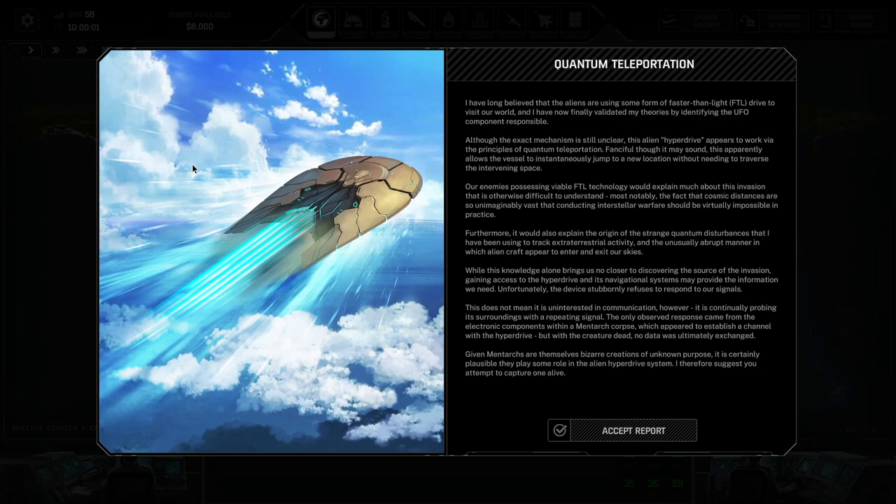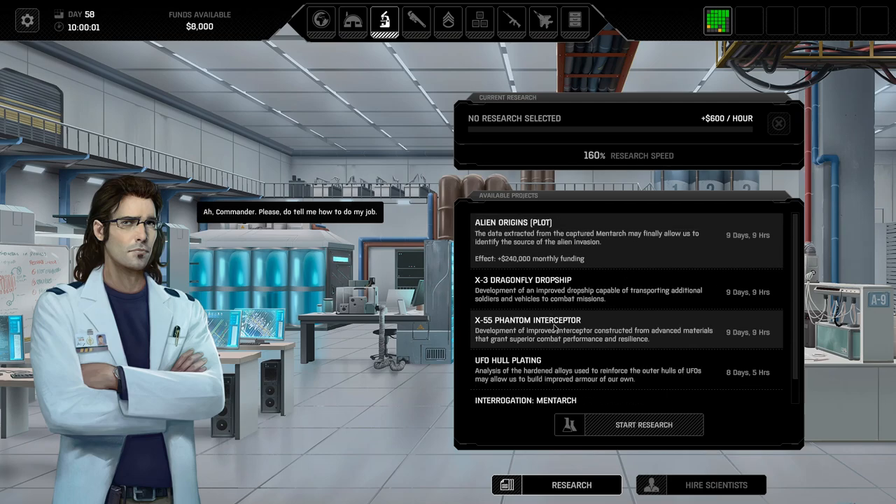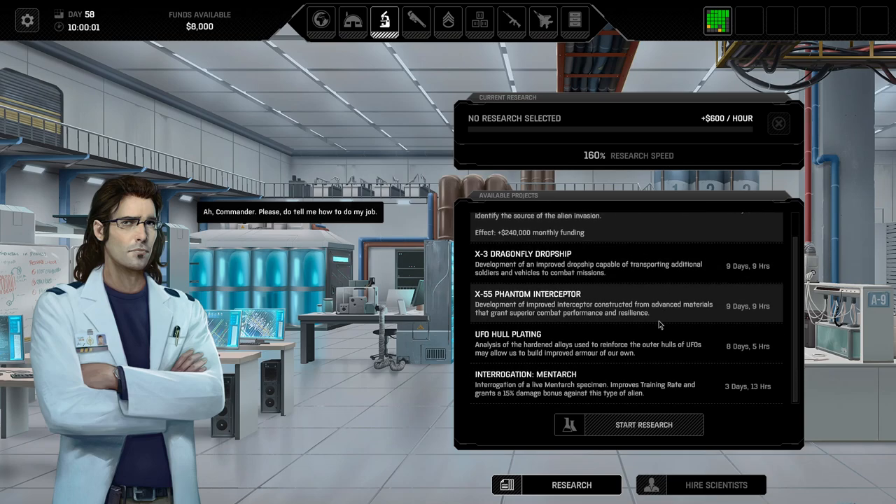Quantum teleportation - we've long believed the aliens are using some form of faster-than-light drive. Hyperdrive appears to work via the principles of quantum teleportation. Enemies possessing FTL technology would explain much about the invasion and why there is a strange quantum disturbance I've been using to track extraterrestrial activity. Getting access to the hyperdrive is good, though the device stubbornly refuses to respond to our signals. Data on the Menax would allow us to identify the source of the alien invasion - 240,000 more funding.